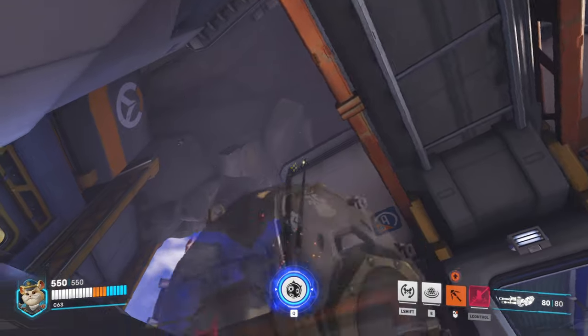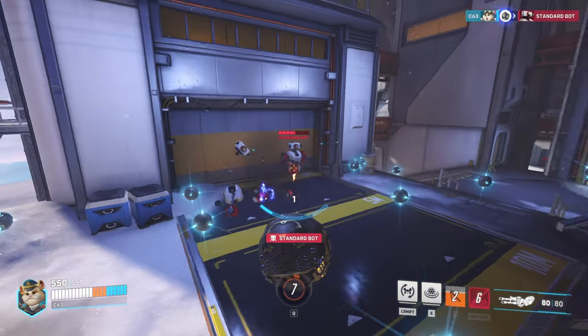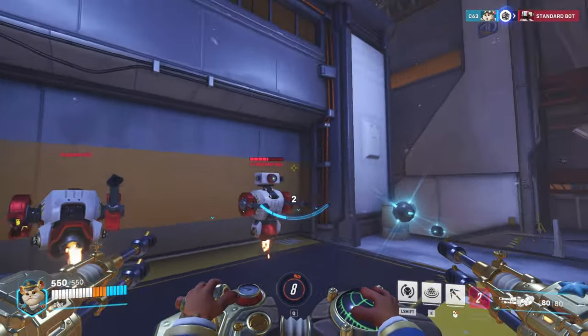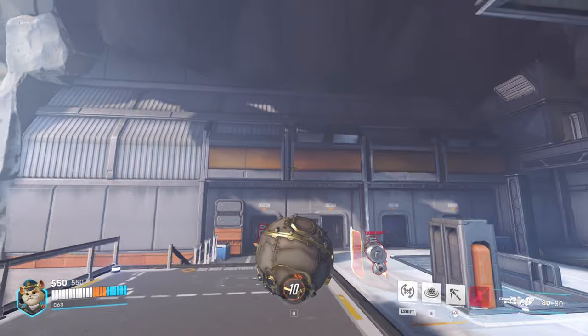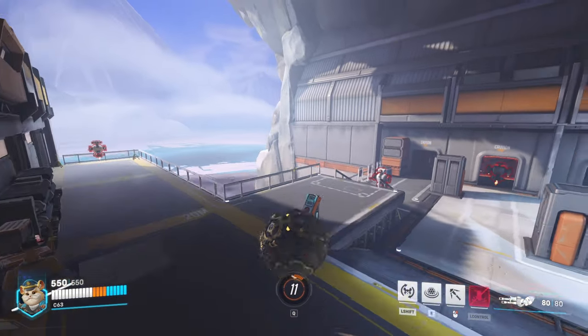So what this looks like: you go in, press Q for mines, and then slam. You see how it pushes them up in the air and pulls them towards you. This works better in open areas — when they're next to a wall it's harder, but in open areas it'll work way better. It pulls them in, bounces them up in the air, and then they land on the mines scattered all around.